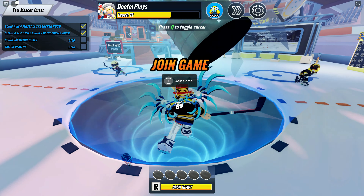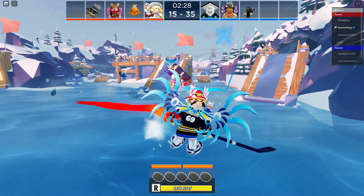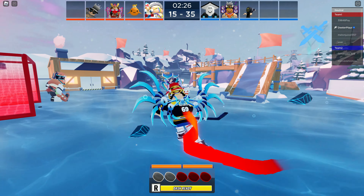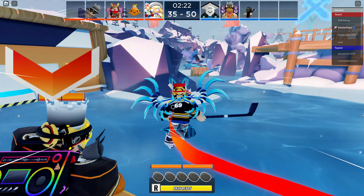Now skate to the middle where you can join one of the games. Press E to interact and one of the games will start. Now we need to tag 20 players.